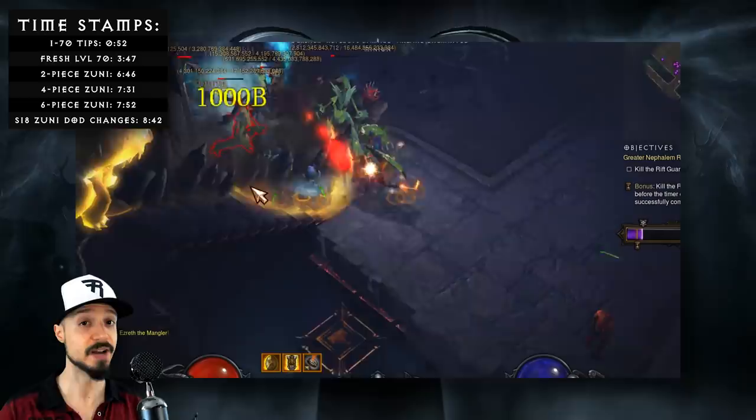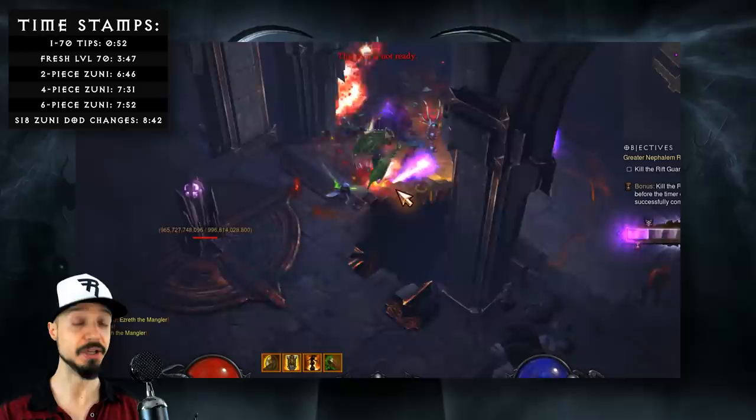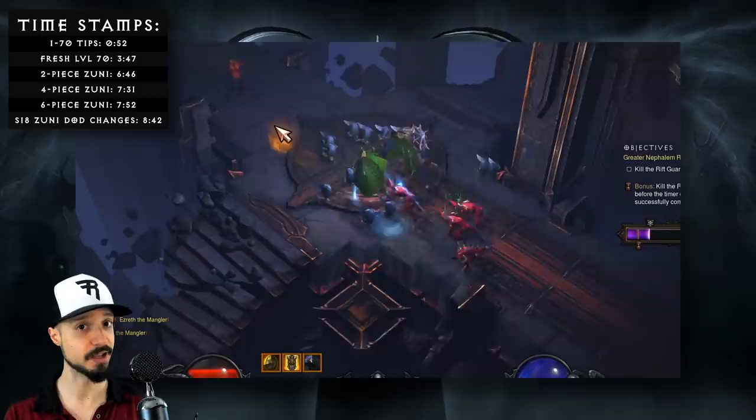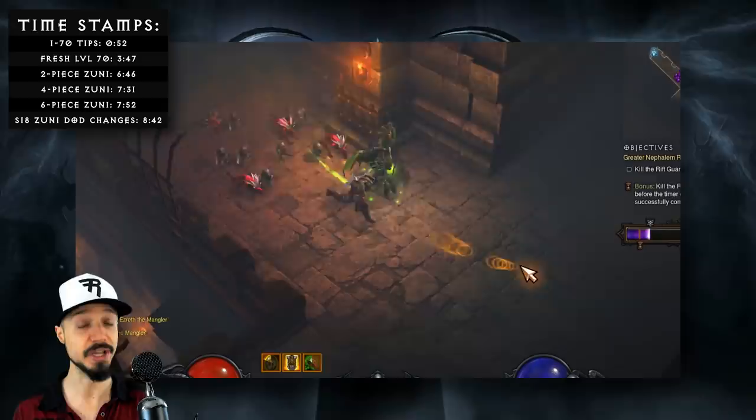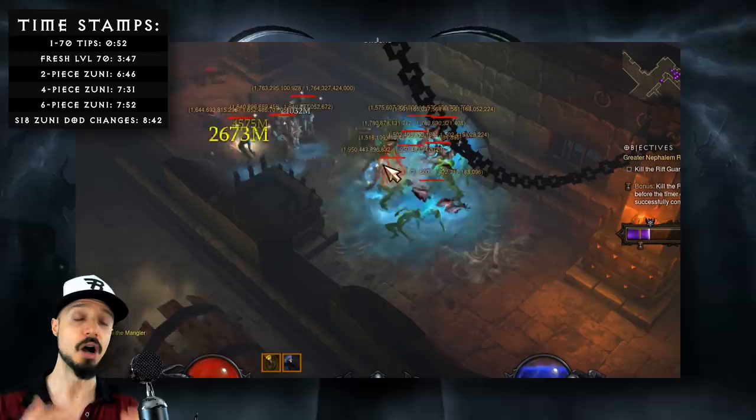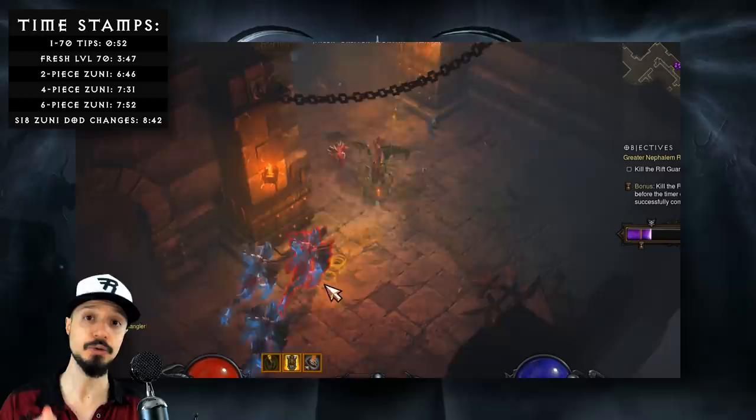One note on starting your season: whenever a new season is coming, do not do the Challenge Rift that week. Wait for the season to start, typically Friday, then make a Season Character, then do the Challenge Rift, and then open that Challenge Rift cache on your new character. If you've done the Challenge Rift earlier in the week before the season started, you will not be able to open that cache on your Season Character.